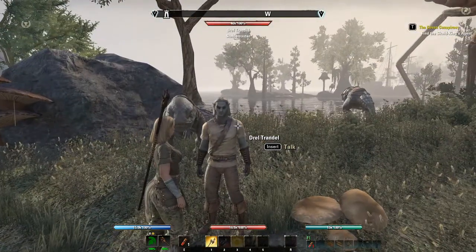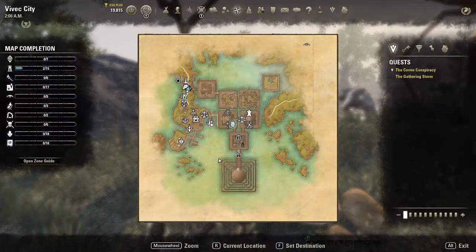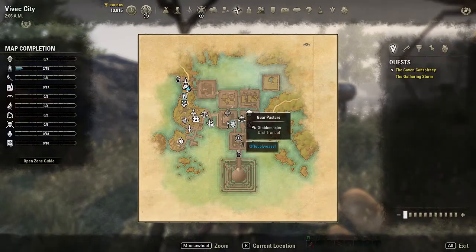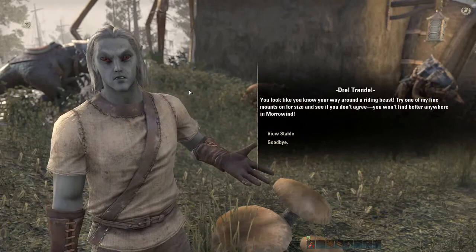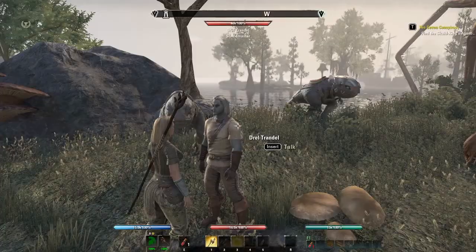First, you can go to a stable master. You can find a stable master in most major cities by looking for the giant horse's head. When you talk to the stable master, you have to make sure that you have a horse equipped.